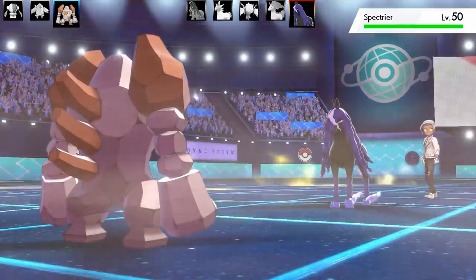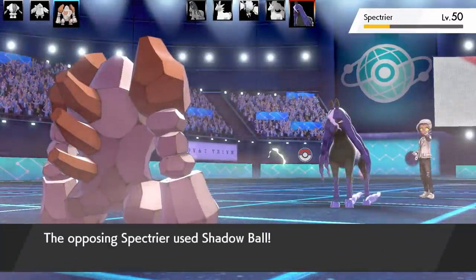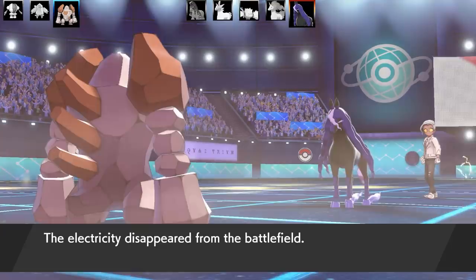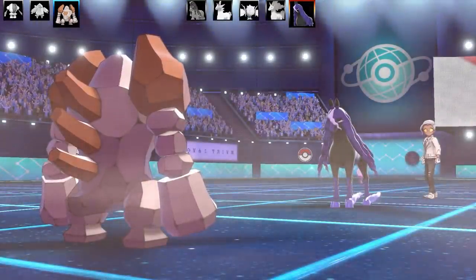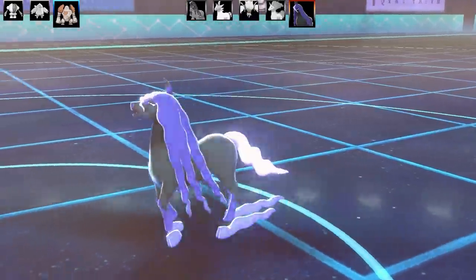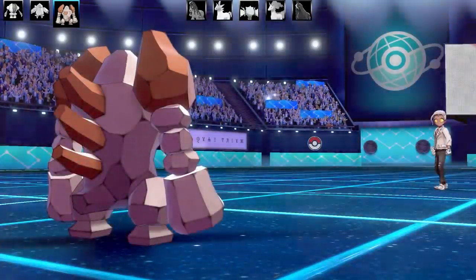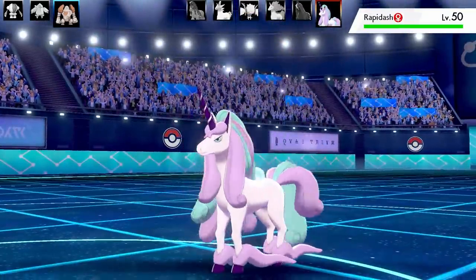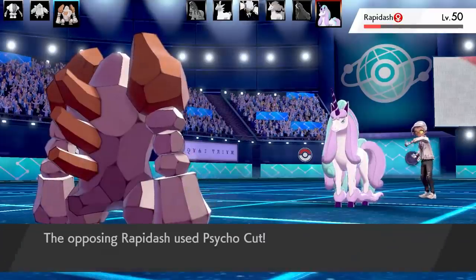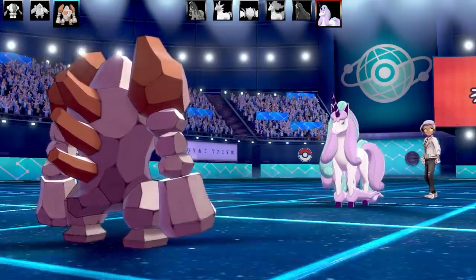The next Pokemon is Spectrier — so as you can see this is a full horse Pokemon team. I go for Ice Punch, hoping to just need one Stone Edge to miss. Spectrier goes for Shadow Ball and Regirock actually manages to live on six health, which is amazing — I thought it would go down. I go for another Ice Punch on Spectrier and take it out, which is really good. At this point I've only lost two Pokemon, so I'm in a very strong position. The last Pokemon is obviously their final one — another Rapidash, a Galarian Rapidash. I go for Ice Punch to get good damage and almost take it out.